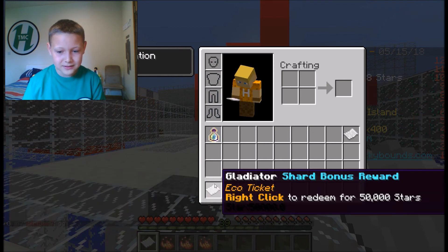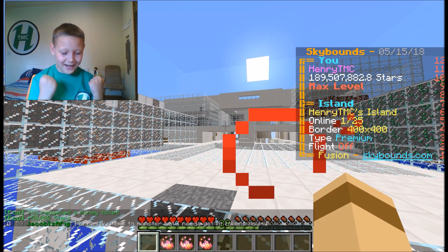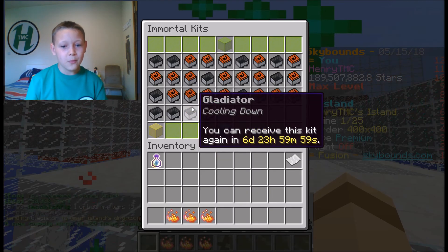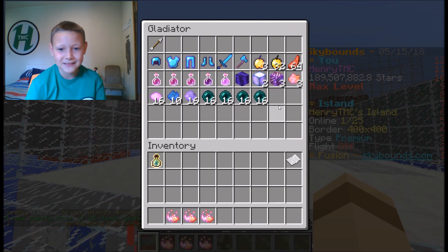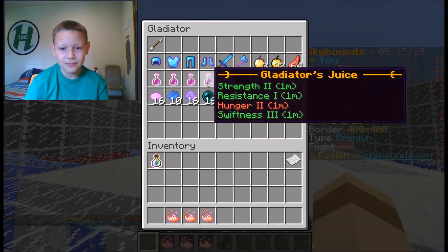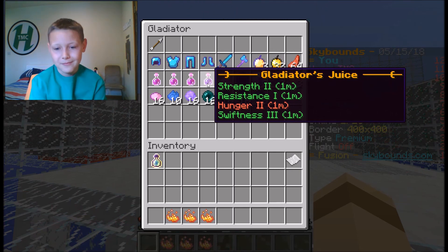Three immortal boosters and the Gladiator bonus — 50k! Now guys, we have the Gladiator, which means 13 immortal kits. That is pretty insane to be honest. This is what you get in the kit — it's pretty good to be fair. The Gladiator uses Strength 2 for a minute, Resistance 1, and then it gives you Hunger for a minute.